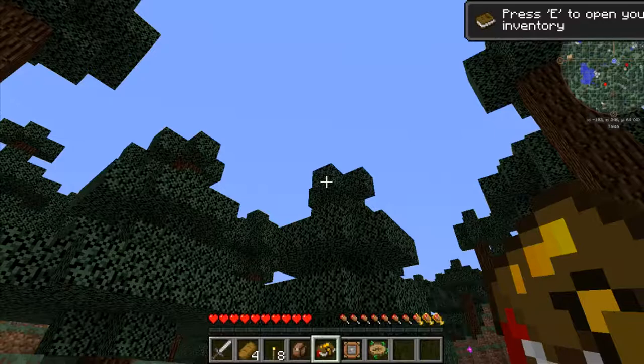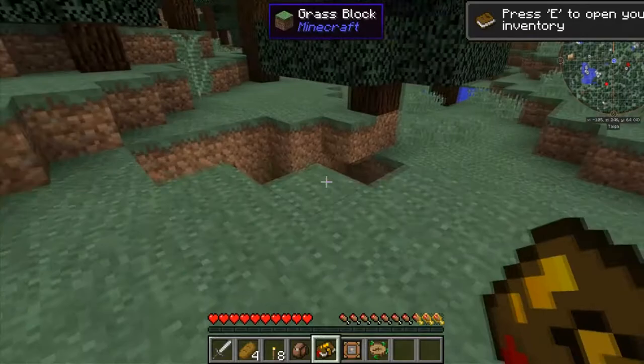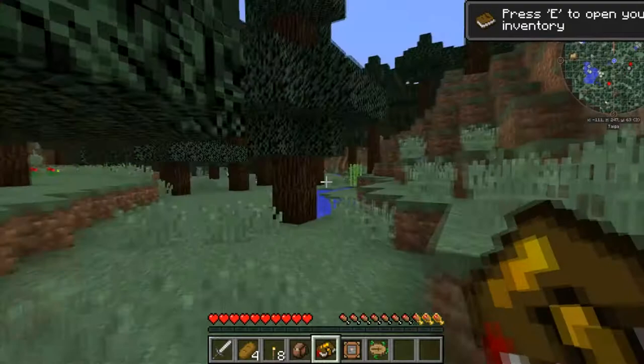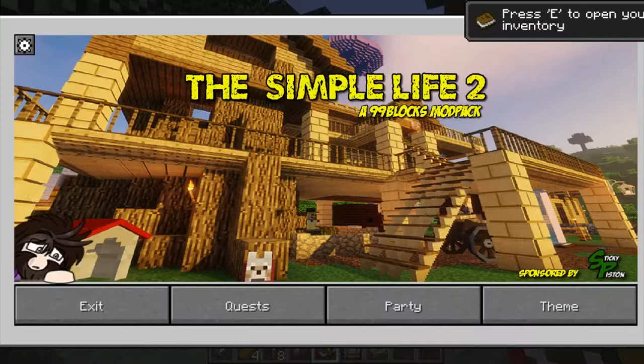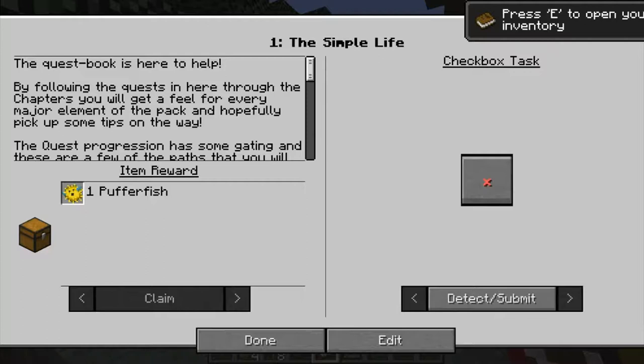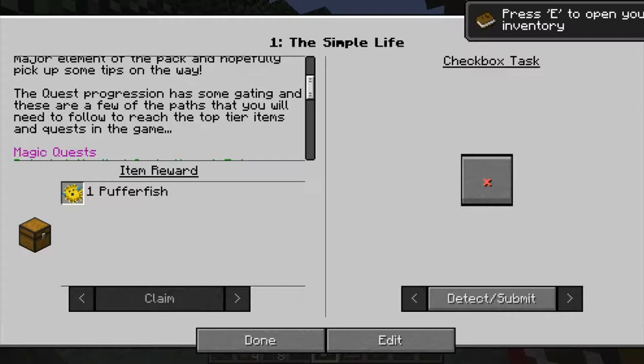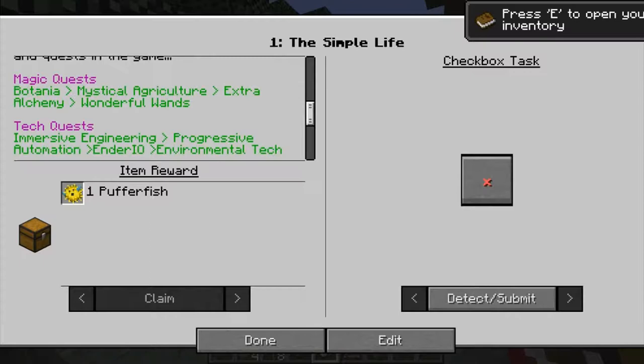So it is a questing mod pack, it can be found on the Curse slash Twitch launcher — I don't know what to call it anymore because it has been taken over by Twitch. So let's take a look. Before I use anything, let's open up this 99 Blocks mod pack quests. Start one: The Simple Life, task to complete. The quest book is here to help — we'll see about that. By following the quests through the chapters you'll get a feel for every major element of the pack and hopefully pick up some tips along the way. Magic quests, Botania — all of this stuff, never played before.